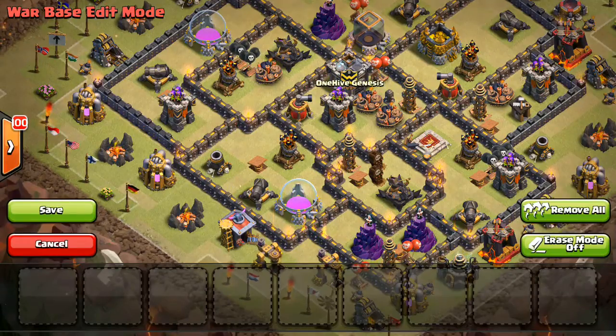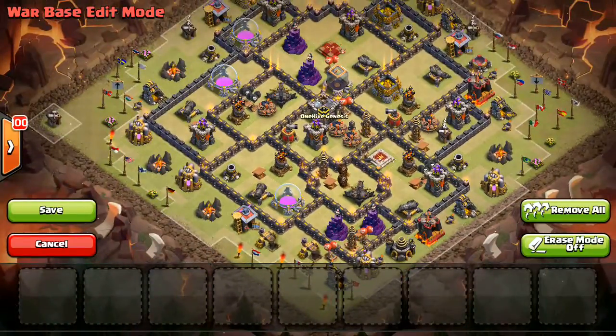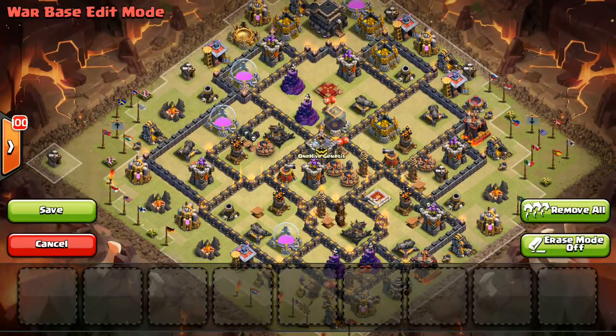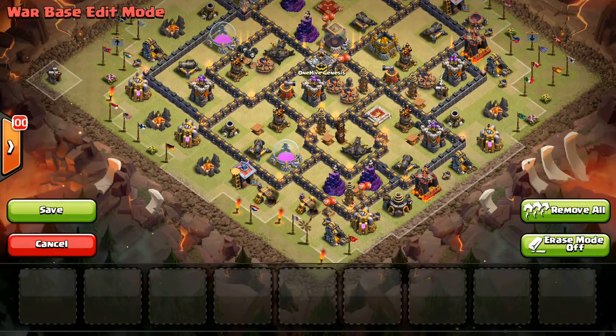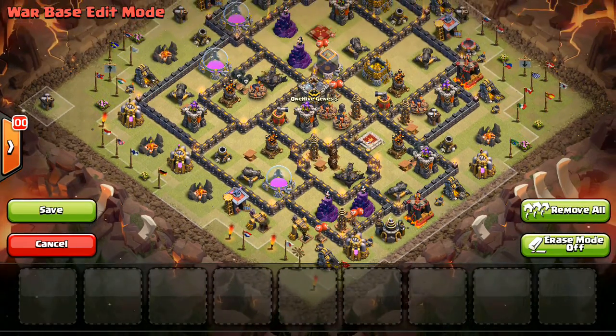All the air defenses are set back so a queen can't walk around and take any out on a queen walk — besides that one, but the king kind of has it covered. The queen is offset from all the traps, so if you want to go in and take out the queen on a hog attack, you're not going to get any traps usually along with it. The air defenses are also away from the queen, so you can't do a go-la-loon very easily. Obviously it can be 3 starred like all Town Hall 9s, but this can give you some good ideas, and it has some of the basic principles you want to apply when building a Town Hall 9 base.